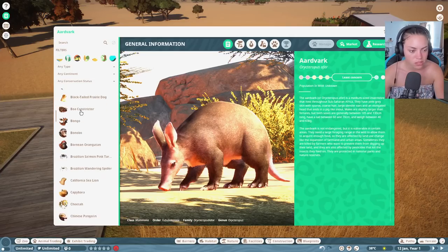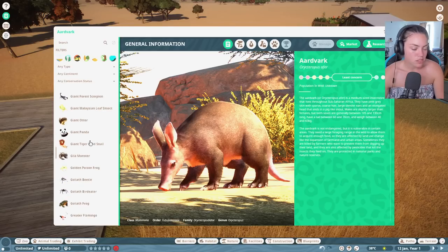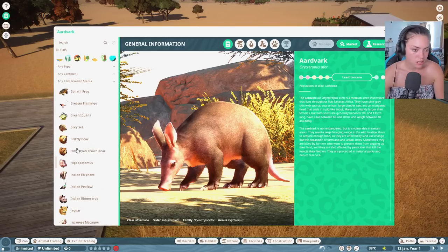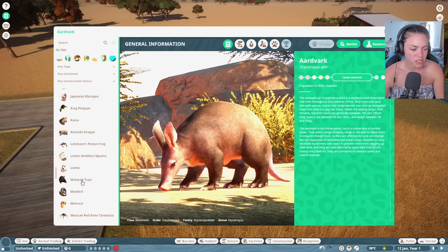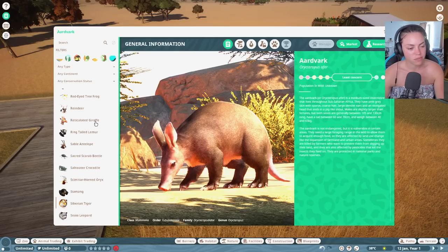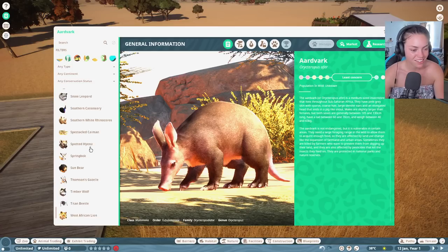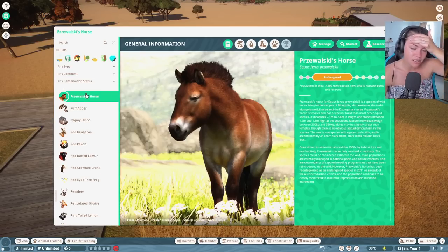Let's just check the Zoopedia - so if we go to the Przewalski horse, which I'm probably saying wrong. The Przewalski horse, or Equus ferus przewalskii, is a species of wild horse living in the steppes of Mongolia. Also known as the Takhi, Mongolian wild horse, and the Dzungarian horse.